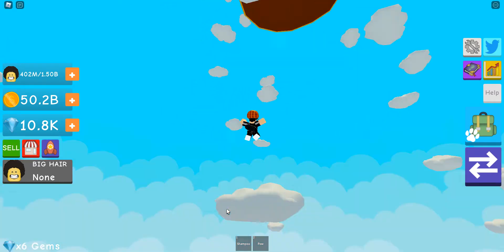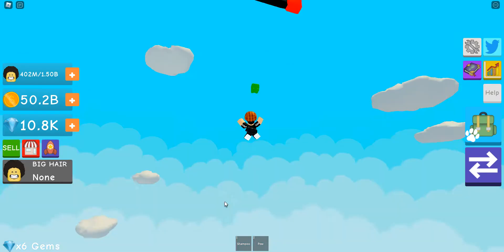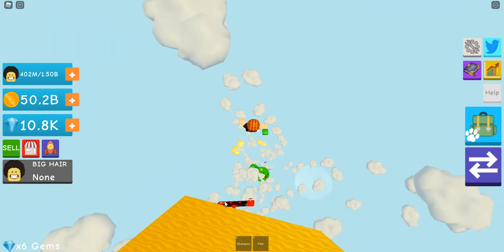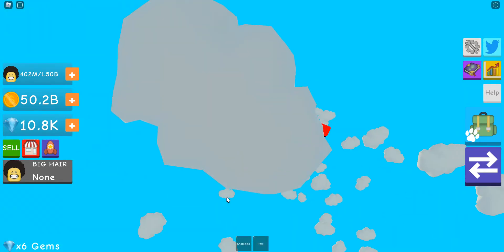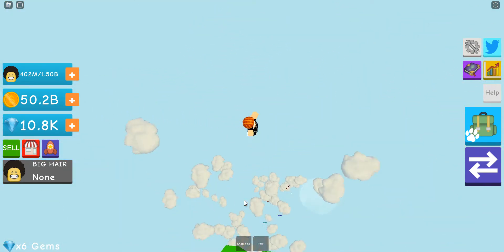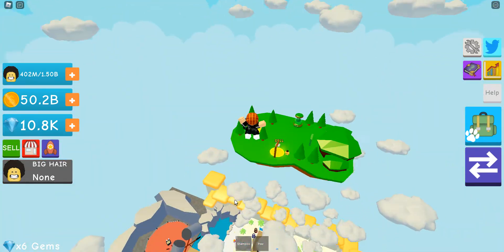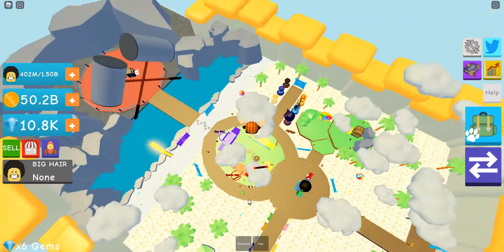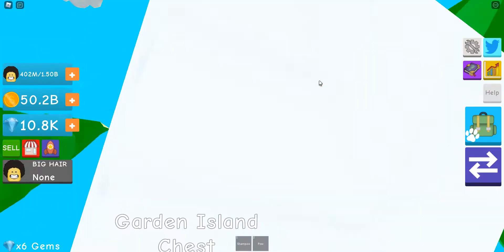I'll go evolve my hair. I hate that you have to actually go on the island to unlock it, because I can't get up — it just smashes my head against the thing. Against the world after it. Why did my arrow keys not work? Why do I keep missing the clouds?